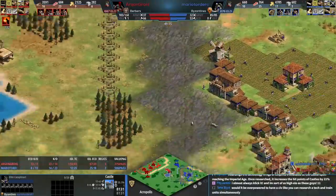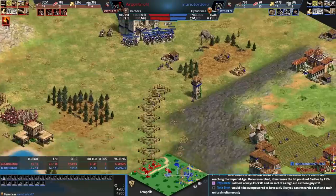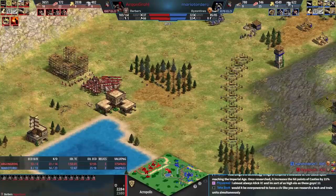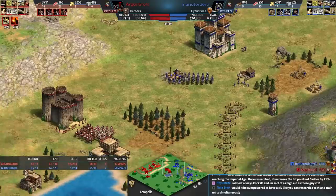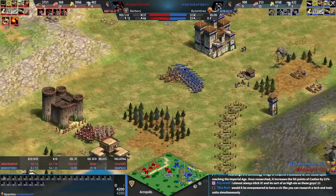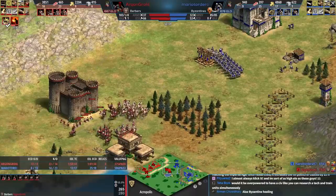Blue just got housed and is now making a line of houses across the middle — everything is very deliberate with this player. But it's also given red a lot of time. Now we see McGrabby Camels, meaning the camels heal up over time — which applies to the camel archers as well. The castle is at 8,000 HP. Blue, if you want to take out this castle, showing up with four trebuchets means it will go down; showing up with two gives red an opportunity to repair and fight back.